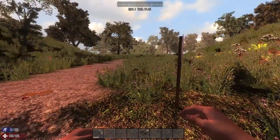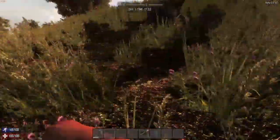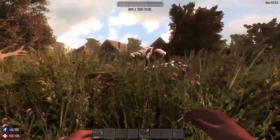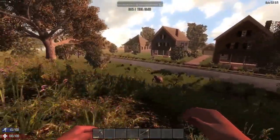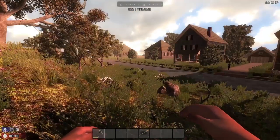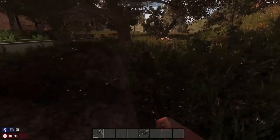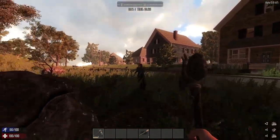It's getting kinda late now and I still haven't found anywhere. Let's see if we can get up this hill and look around to see if there's anywhere you can possibly take shelter. The problem with towns is there are loads of zombies. Granted there's only one so far - I'll try and fight her, but it might not go well. See, you just get so much hurt from it.